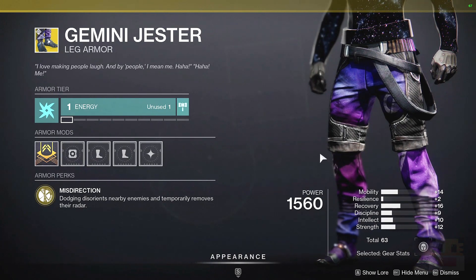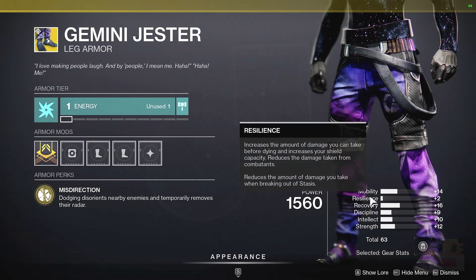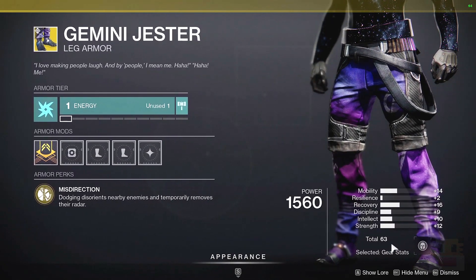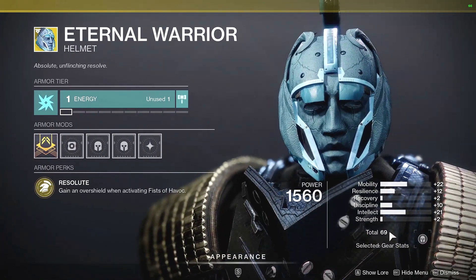As far as the roll goes, you want to see a lot of mobility — probably resilience and recovery. It has decent mobility, but resilience is pretty low. 63 is around the average I would recommend, and if it works with your build, that's good. Following that — a 69.